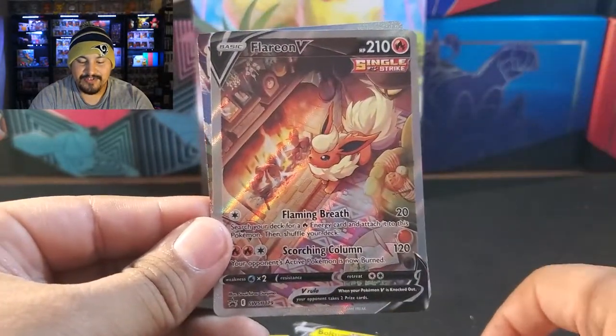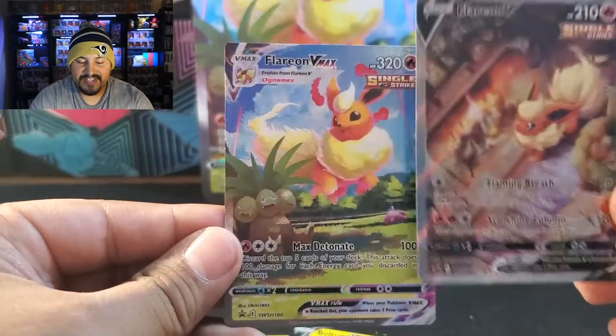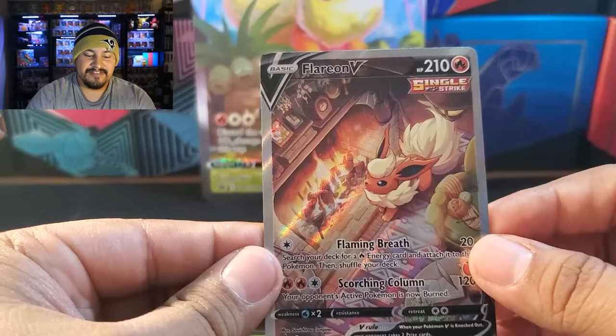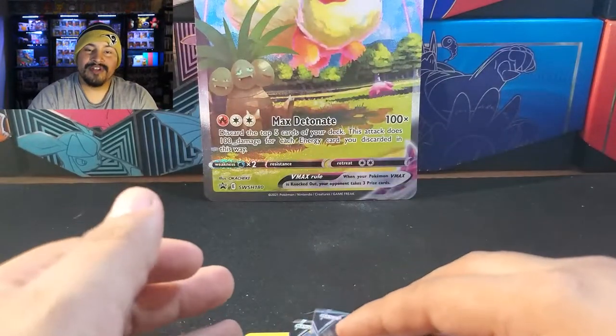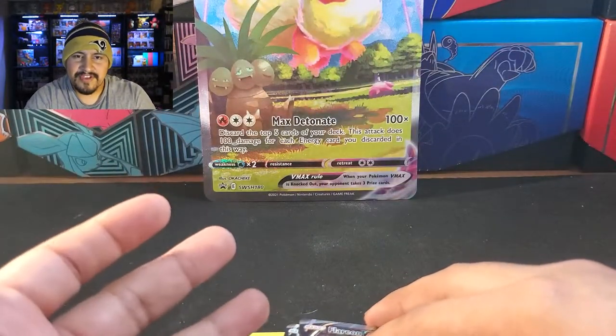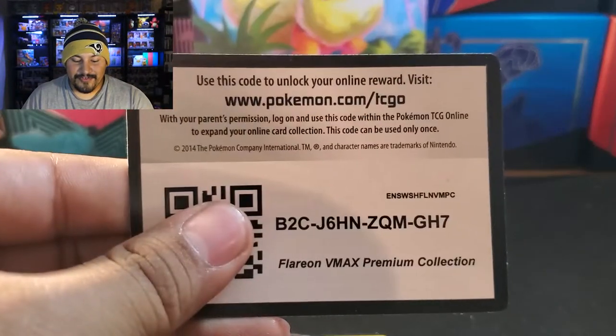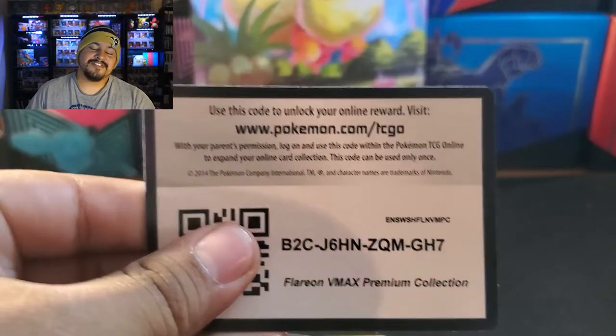We did get the Bolton V, we got the holo, and we got the full art Bolton V — love that one. And then of course our two promos, the Flareon V and the Flareon VMAX. This was a great box. If you made it this far in the video, let me know what Eeveelution is your favorite, minus Jolteon. And as a thank you, here is the code card for the premium collection — good luck to those out there. Thank you guys so much for watching. If you enjoyed, hit the like button, subscribe if you're new. Until next time, have yourselves a great day, stay safe, and I'll see you in the next video. Bye.